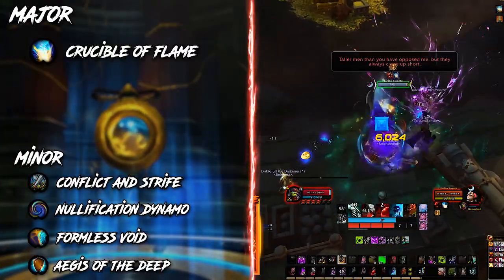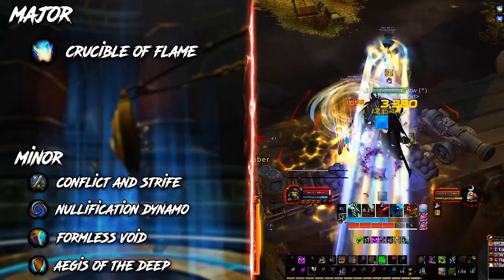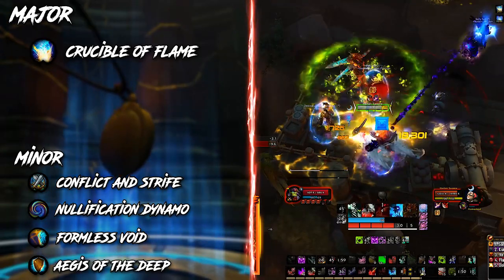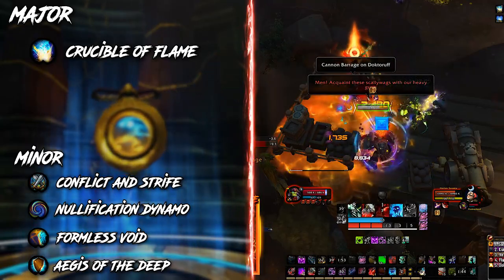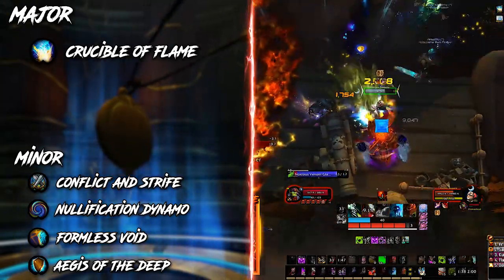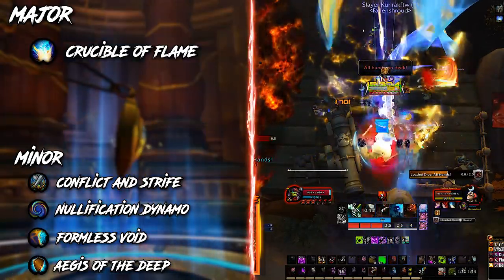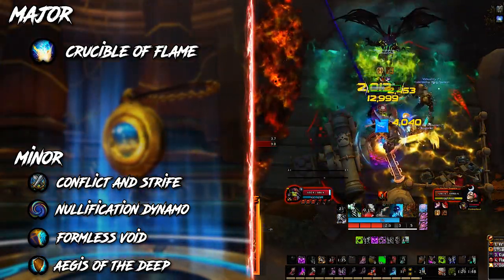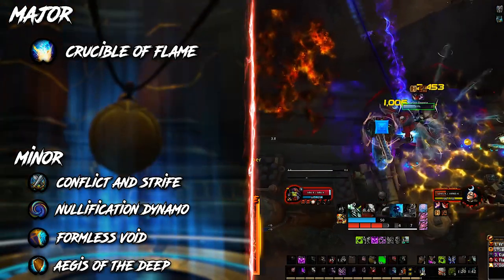For essences, the most consistent major option for both raids and dungeons is Crucible of Flame. Similar to Azerite traits, all tank majors are vastly undertuned — to the point where getting more raw damage is better, since things die quicker and the damage prevented that way outclasses damage prevention from certain essences. In Mythic Plus you are free to experiment, except Anima of Life and Death, which does way more harm than good. For minors, go with Conflict and Strife and Nullification Dynamo as your general purpose — these give more reliable tankiness than any major. Fill the last slot with Formless Void when raiding and Aegis of the Deep in dungeons.